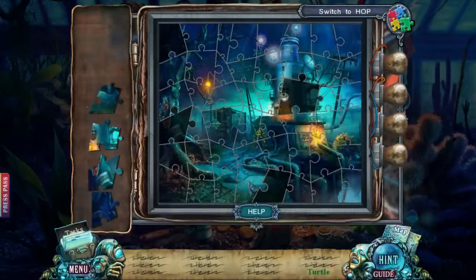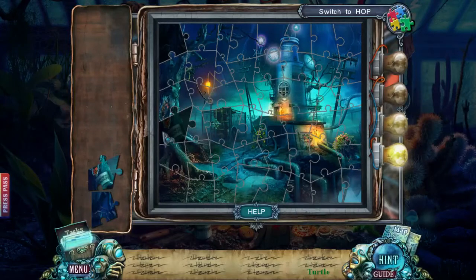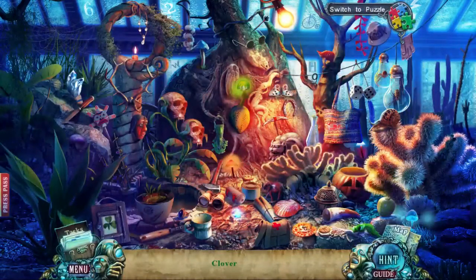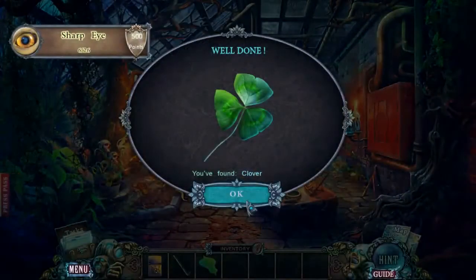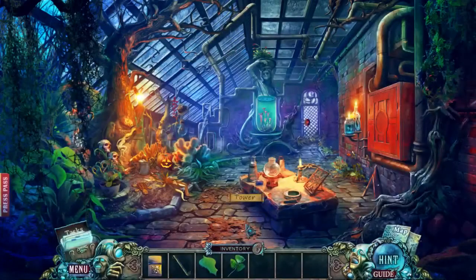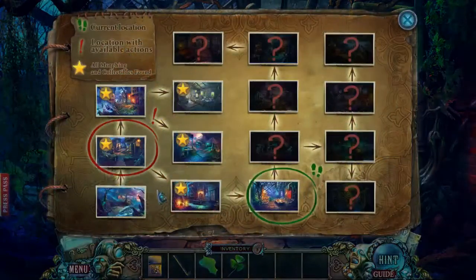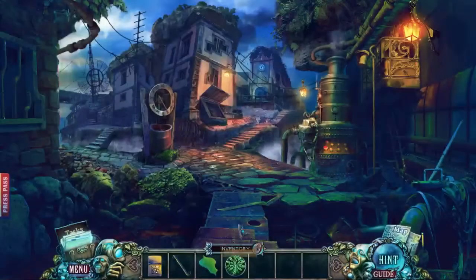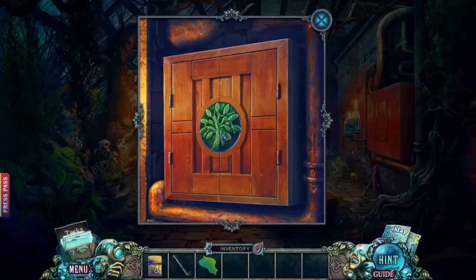We're going to puzzle it up here because we only have a few left to go. Let's do this, we only have about four left. There we go — I need that clover. Remember the clover we needed? Boom! Now that clover's got to go back here, and then we'll put that on — whatever this is, a lantern I think. Now I've got the tree symbol thing, let's go back and see what's happening.